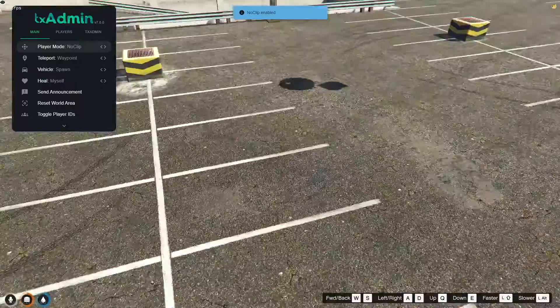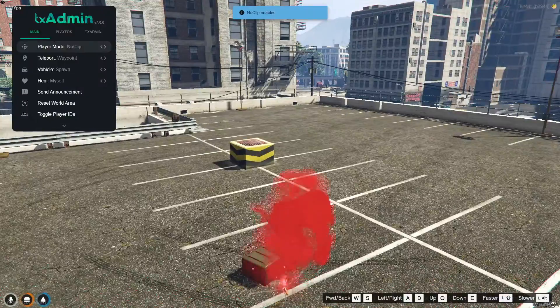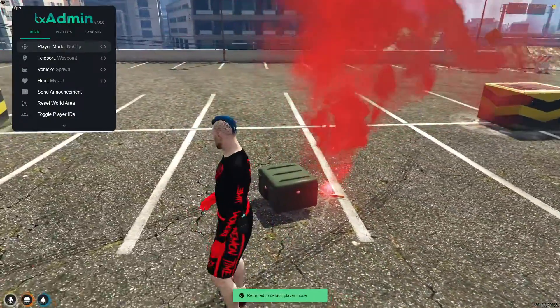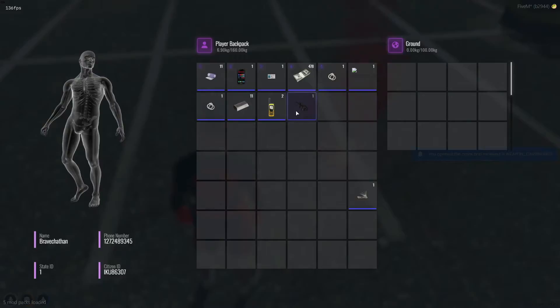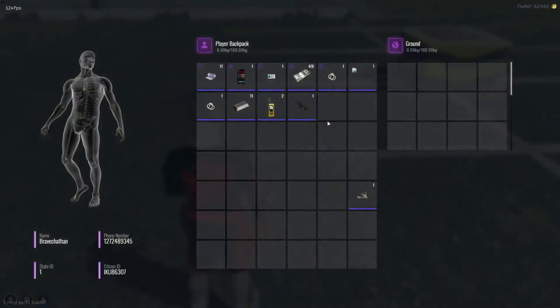Welcome back, comrades. It's Brave here. Today, as we explore a variety of free scripts, we've stumbled upon something truly exciting, something reminiscent of a PUBG-style airdrop. Once triggered, an airdrop will be deployed somewhere on the map. This script brings a dynamic new element to our server, adding suspense and a rush as players race to locate and claim the airdrop contents. Let's dive into how this all works and see it in action.